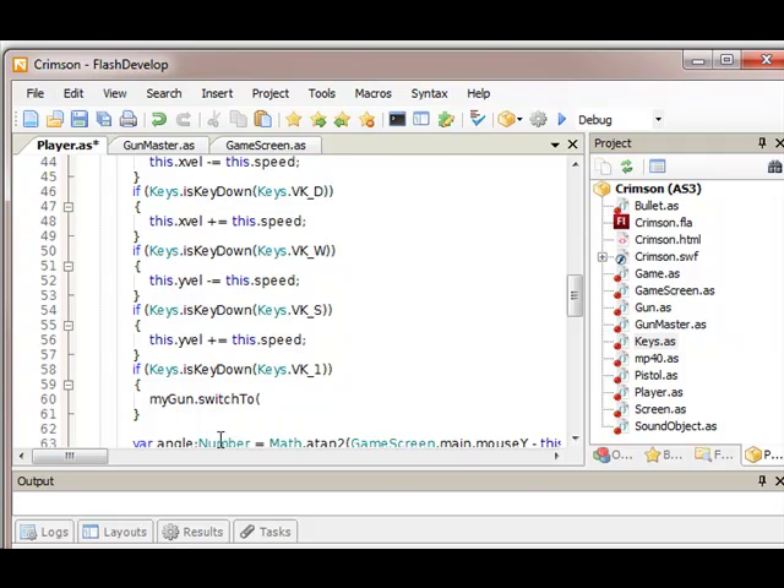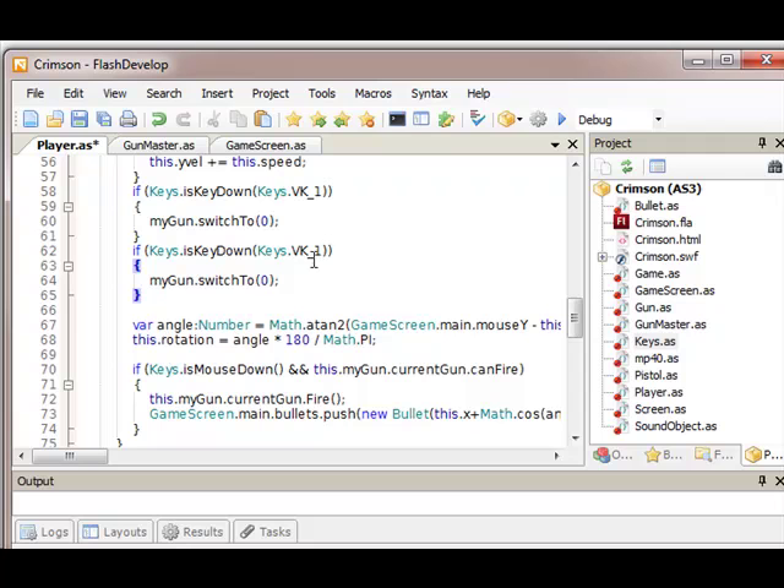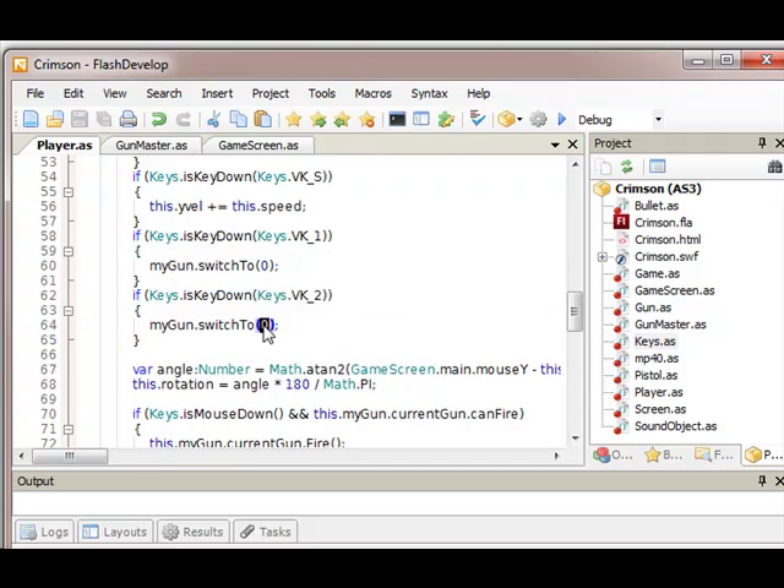When I press the number key, I will check if I have that weapon. I will know what gun I'm trying to get, and I'll check that gun in the has-gun array, and if I have it then I will switch to it. And I might have to do spreads — that'll be easy. That's the case; I'll have to move the listener to the gun. I'll do that in a second, one thing at a time.